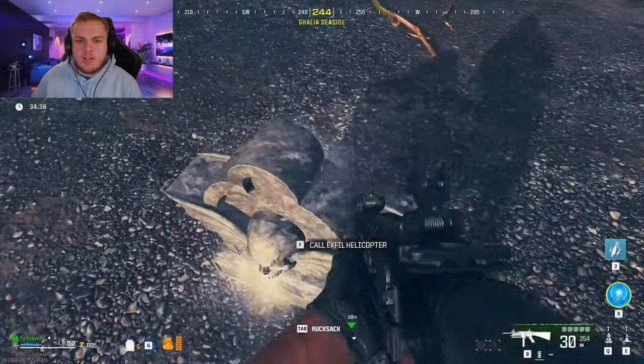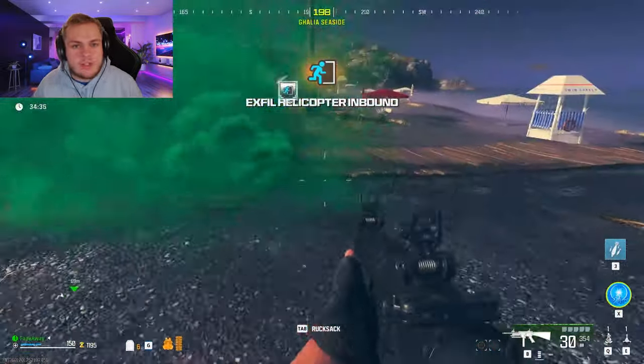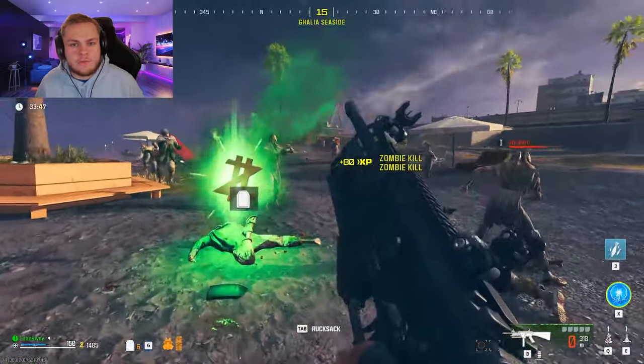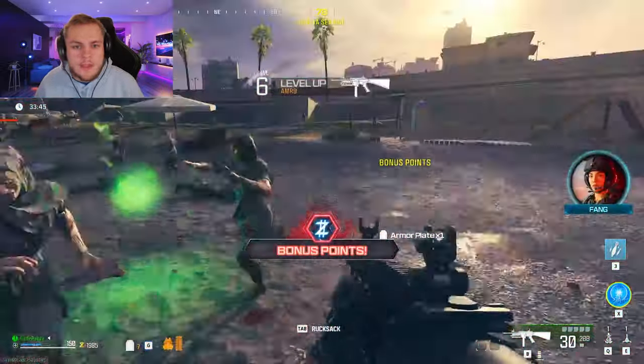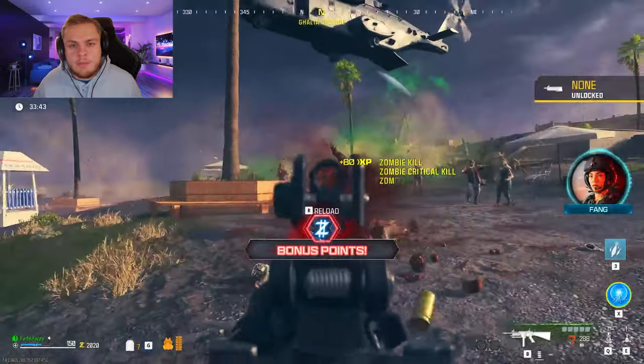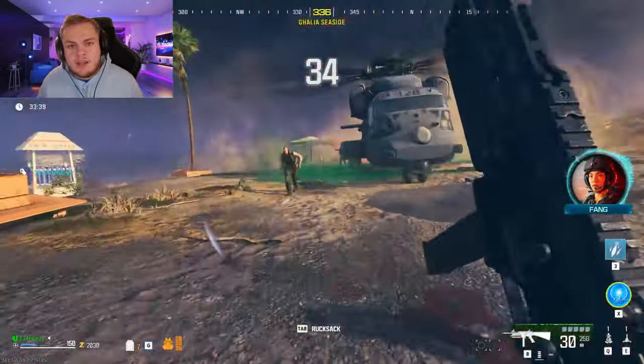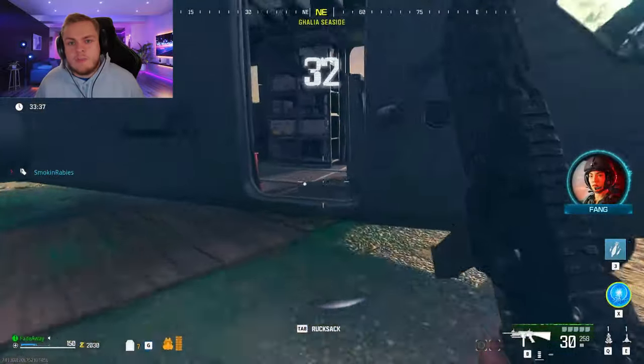Call in the X field to bring it down — a huge wave of zombies will spawn in. Eliminate them using the weapon you want to level up, and use your field upgrade as well, as it counts for XP toward your weapon. If you finish all the zombies off before the timer hits zero, hop in and hop out of the chopper straight away to skip the countdown.